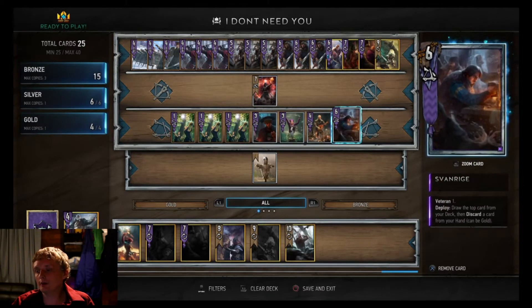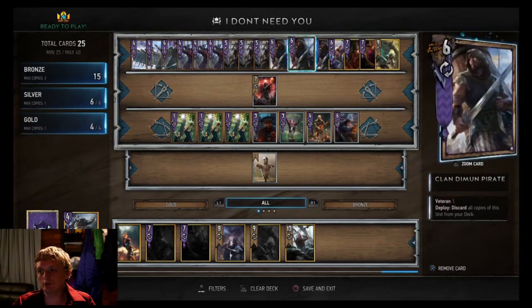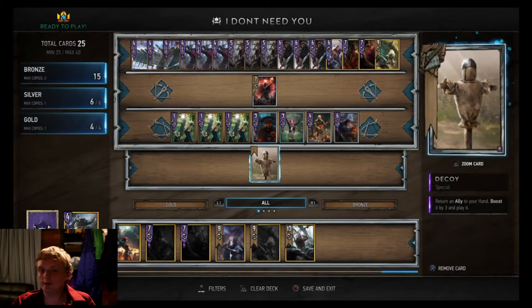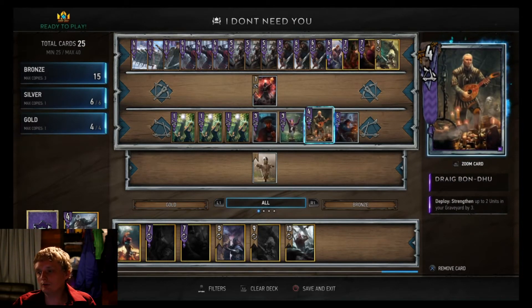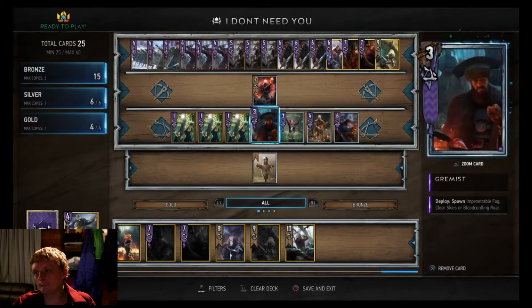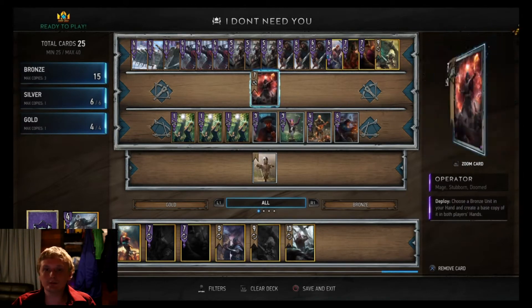Then we got Svanrige - draw the top card of your deck then discard a card from your hand, and it can be a gold. He's nice because you can discard Siri Dash since she's a gold. And we got Decoy - for the most part you want to run Decoy on Draig Bon-Dhu, because he'll boost up your Queensguards more. A lot more power. That's it for the deck profile, let's get into some games.